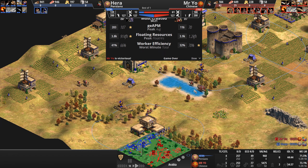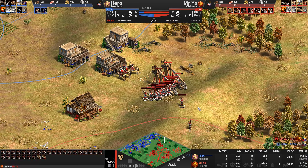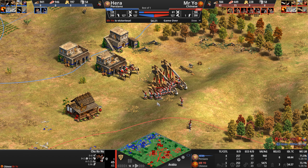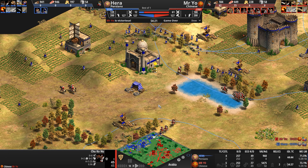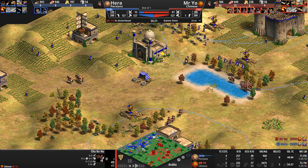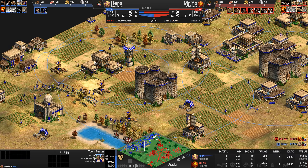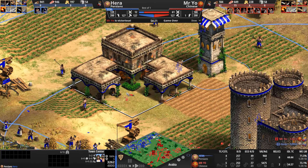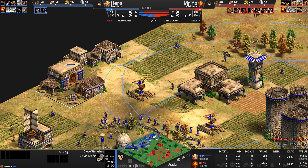The Commander upgrade replaces the gold portion of crossbow cost with wood — essentially producing a wood-only trash unit. That's why Hera can build 10 of them right away. That's Mr. Yo's turn to raid — unfortunately it looks like we won't get to see Persian crossbows take on Chinese Chu Ko Nus. Take a look at those Chu Ko Nu upgrades: +6 attack with Rocketry gives 14 total attack. They're not Elite — Elite fire five arrows — but what an absolutely fun game out of both players.